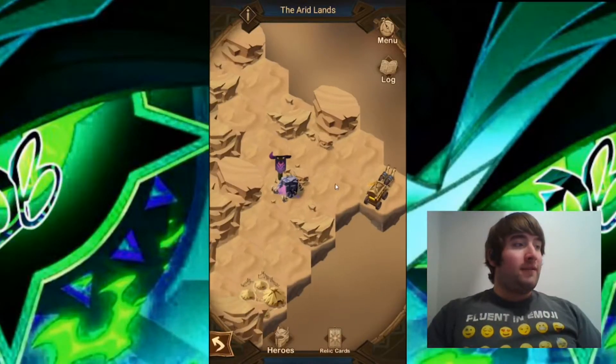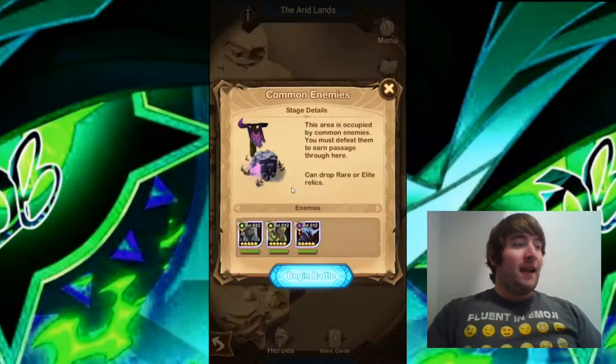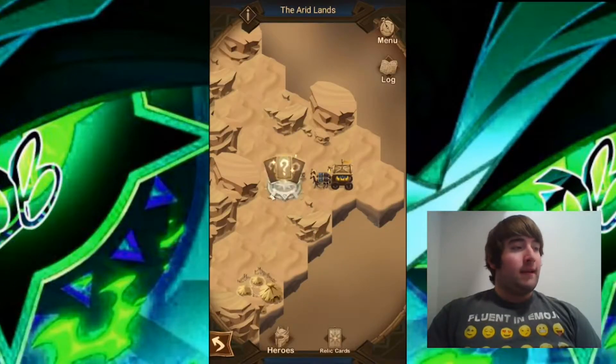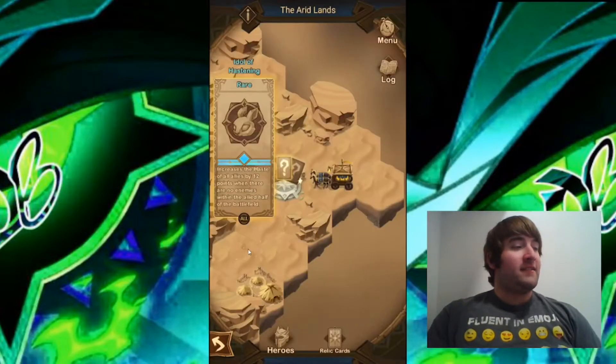Here we are with the Arid Lands. The only thing we can do right now is take down this camp. We took down that camp, and it does look like they give us artifacts, which is very nice. I guess I'll go for the haste.